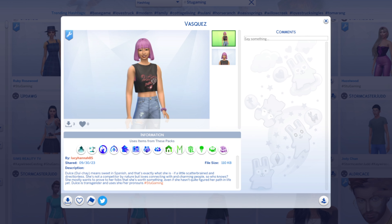She was originally submitted by lucyhanna85. The original creator wrote: Dulce means sweet in Spanish, and that's exactly what she is - if a little scatterbrained and directionless. She's not a competitor by nature, but loves connecting and charming people. She mostly wants to prove to her folks she's worth something, even if she hasn't quite figured out the path in her life yet. Dulce is transgender and uses she/her pronouns.